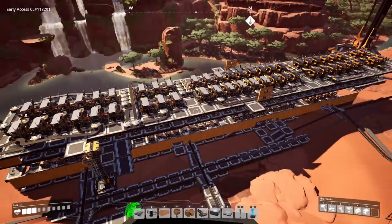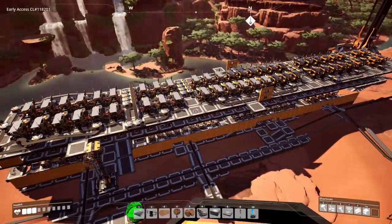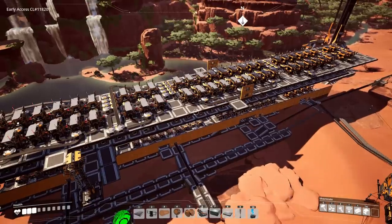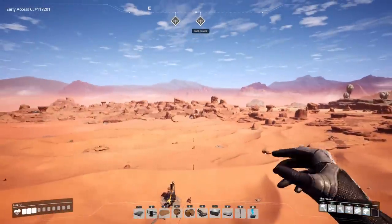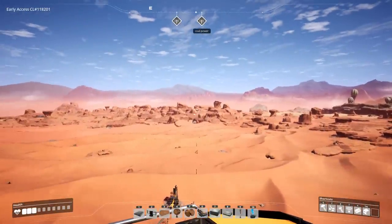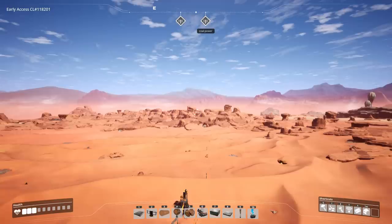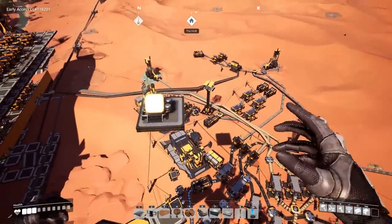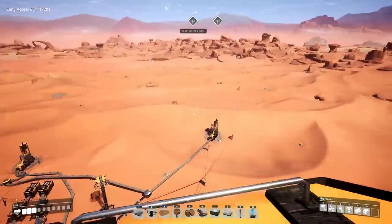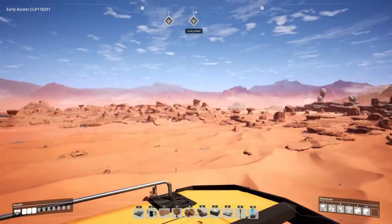This is Satisfactory episode number six. Today we get to start powering up, turning on, and using the starter base. Last episode we set up some coal generators which have increased our power by quite a bit, and it's now totally passive — I don't have to run over there and babysit it like we have had to do for the biofuel generators.